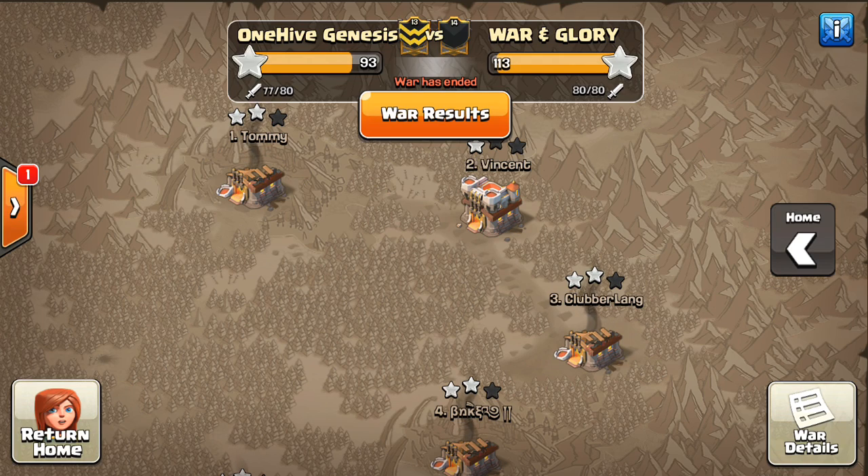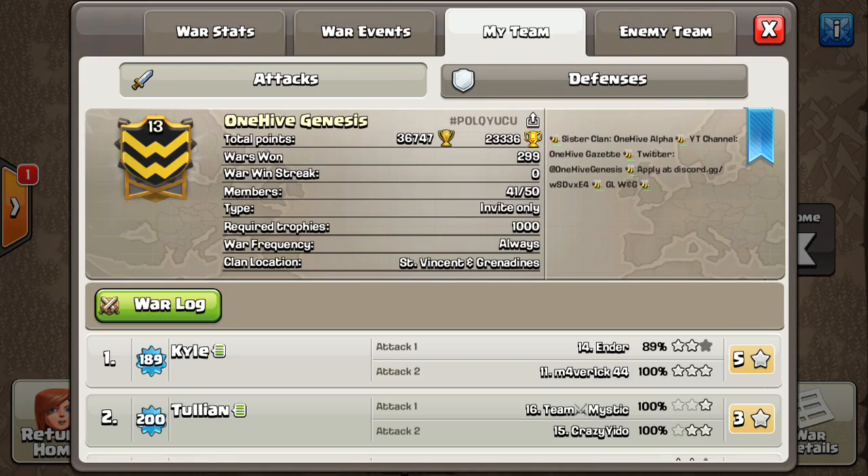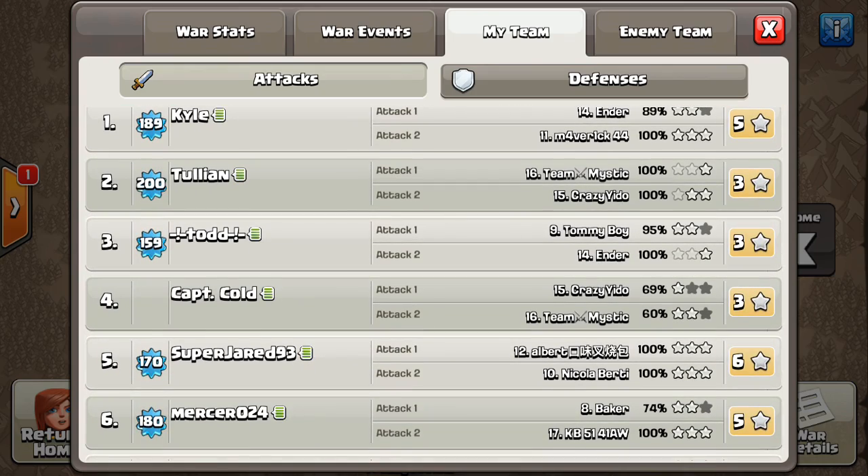We are not a good mid-week war clan, and War and Glory — one of the top clans in the Invite League, CWL Invite — so they're a good side for sure, but that's still no consolation for the war we had. As long as we're keeping it going in our CWL wars, that's the important thing. So hopefully this doesn't translate into our CWL wars too much.